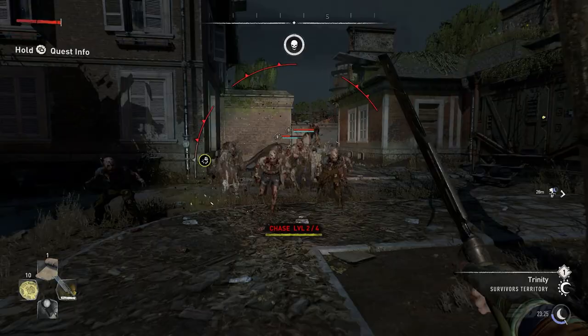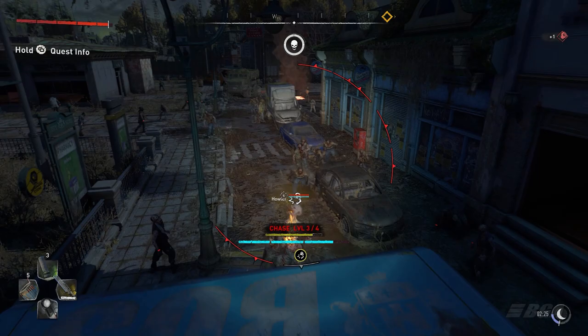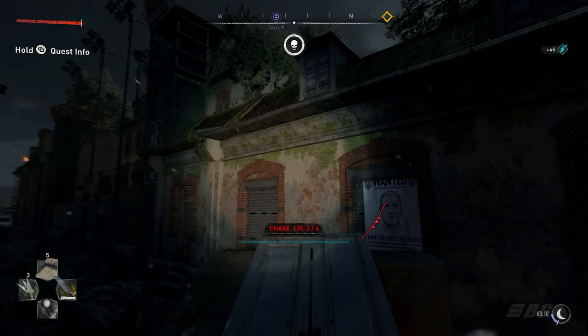The next zombie in the list is Viral. Virals are humans that have only very recently succumbed to the infection. However, they are still physically alive, as they are seen speaking multiple times. As a result, their bodies still retain the physical strength needed for them to possess a high level of fitness and agility. They run faster than any other infected except for the Volatile and Bolter.